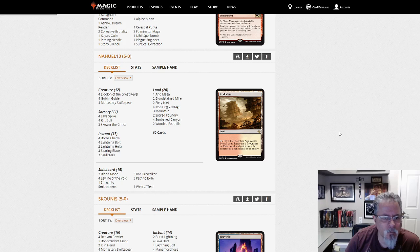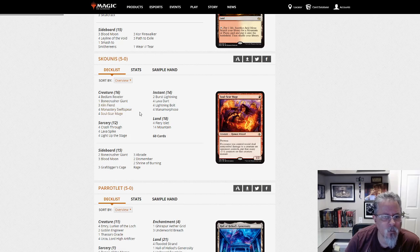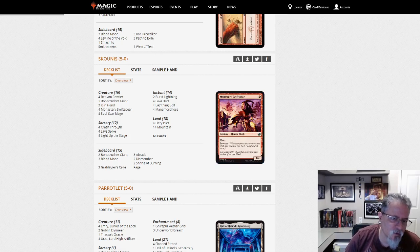Now Well 10 with Boros Burn — pretty straightforward Boros Burn deck, nice job getting the 5-0. Schoonists with Mono Red Blitz — Kiln Fiends and Soulscar Mages and Bedlam Revelers. I guess Mono Red is Blitz if you have Kiln Fiend, and it's Prowess if you don't — either way, both decks are trying to do about the same thing: get you dead fast.